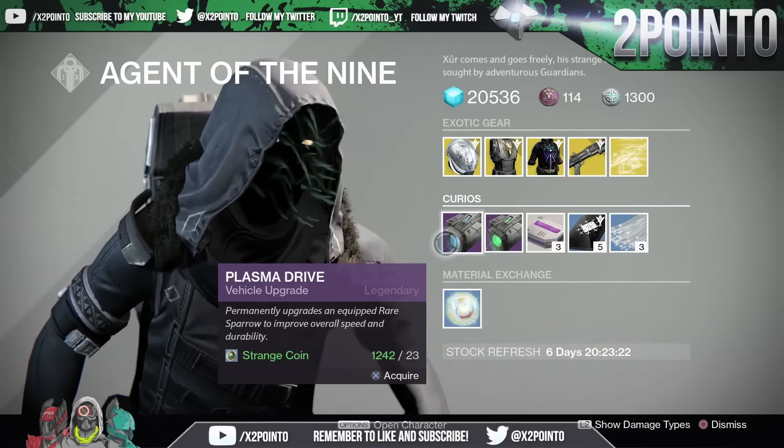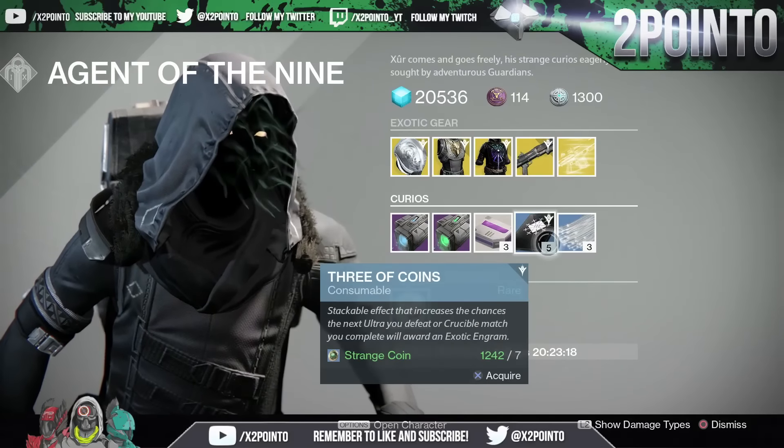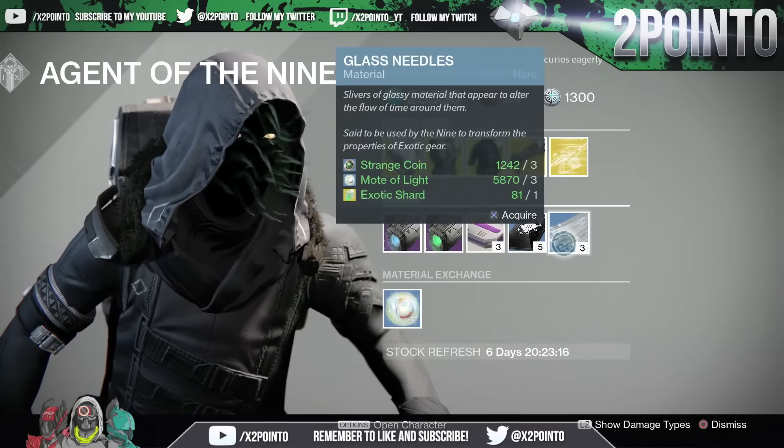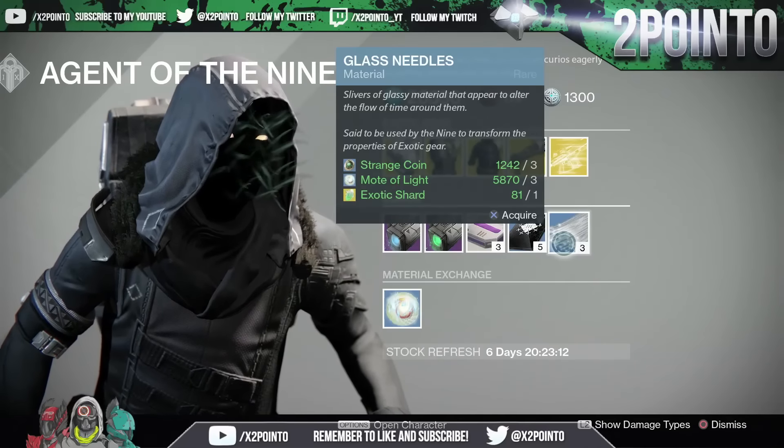The vehicle upgrades for the week are the Plasma Drive as well as the Emerald Coil. 3 Heavy Ammo Synth for 1 Strange Coin, 5 Three of Coins for 7 Strange Coins, and 3 Glass Needles for 3 Strange Coins, 3 Motes of Light, and 1 Exotic Shard.